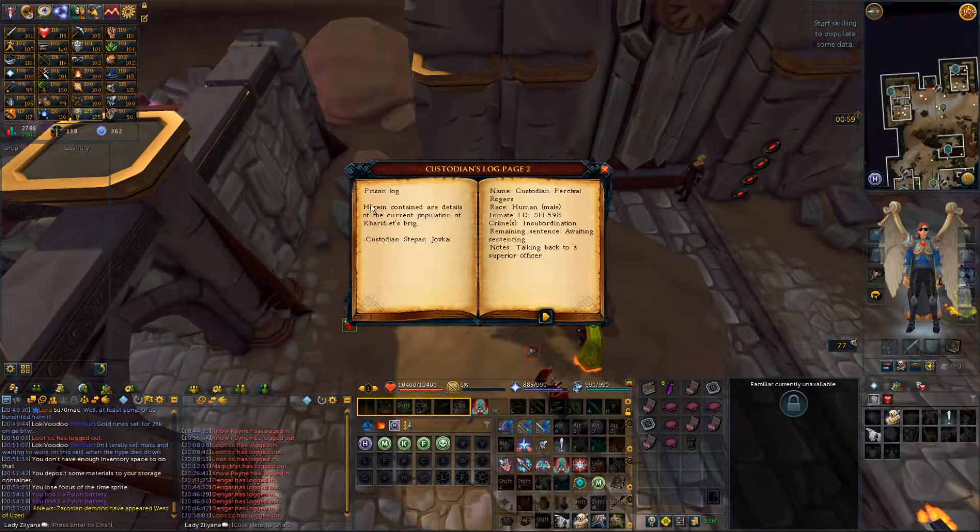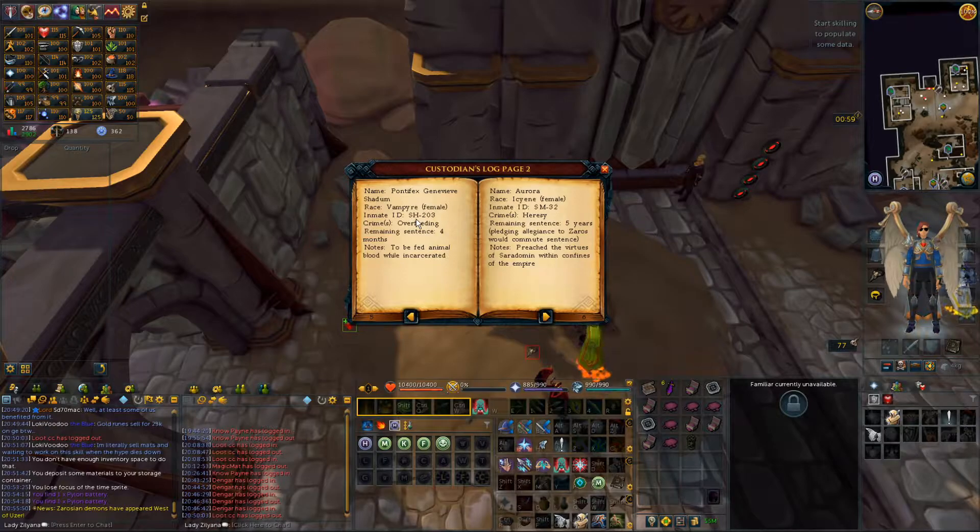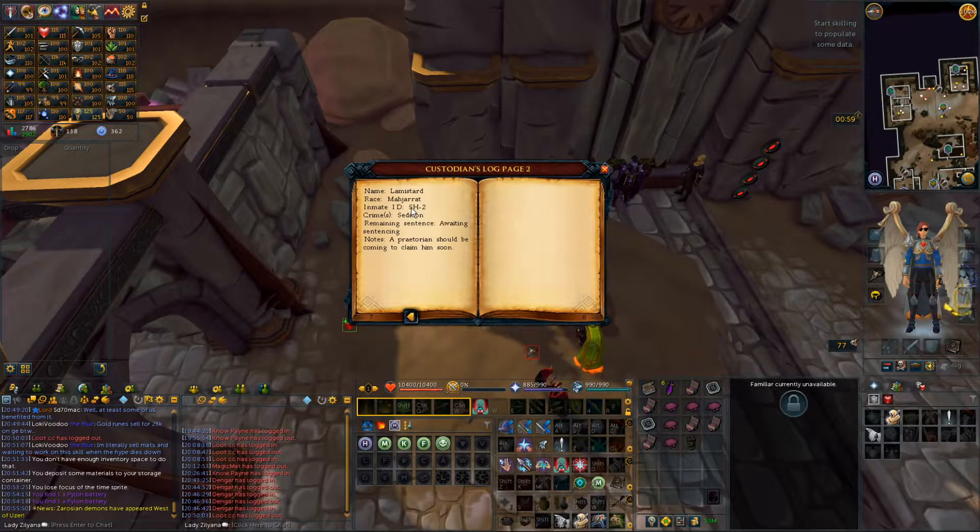Okay, so this is the prison log. Prison log — inmate IDs: S-H, I-C, B-L, S-H, S-M, S-H. So, ascending order meaning from smallest to largest.